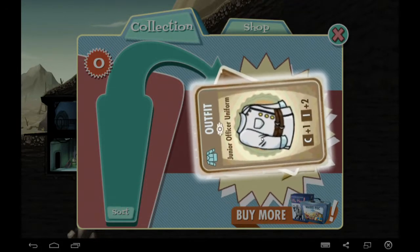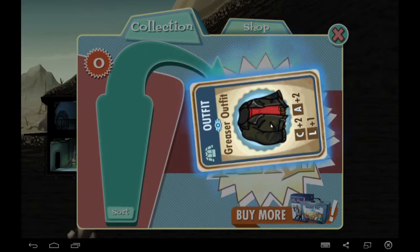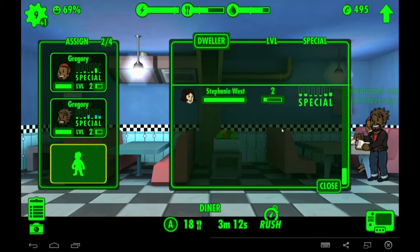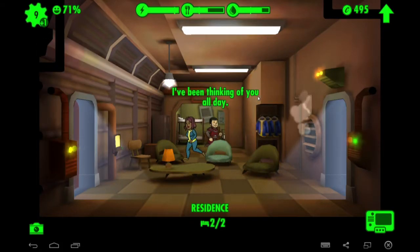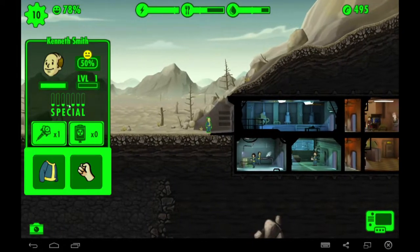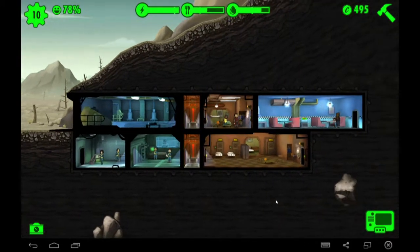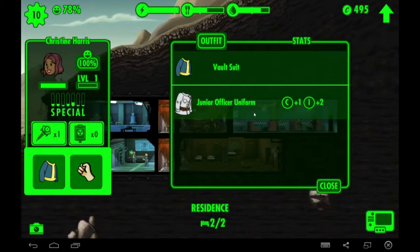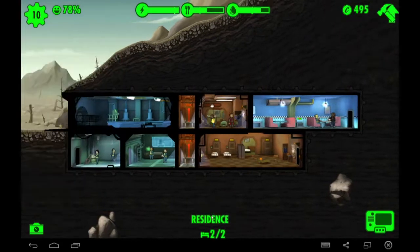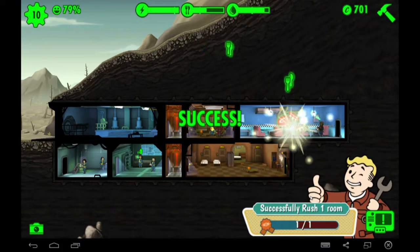Alright, a stimpak, a junior officer uniform, more caps, and a greaser outfit — oh, the tunnel snakes are out, son. We could have two more people working. I guess the Initiate Rogue helped him get a little bit of happy time. We got a waiting mother — charisma and intelligence. You're going to be a charismatic and intelligent mother, I demand this. Let's give this a shot, let you rush it up. Successfully rushed the room! Yes, I got a new guy here.